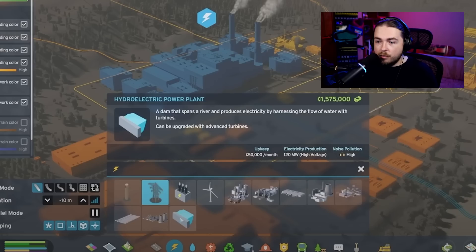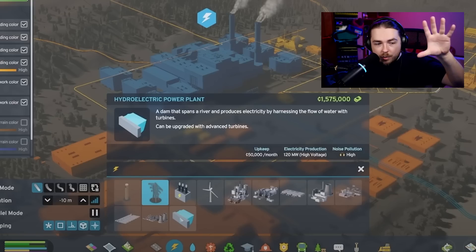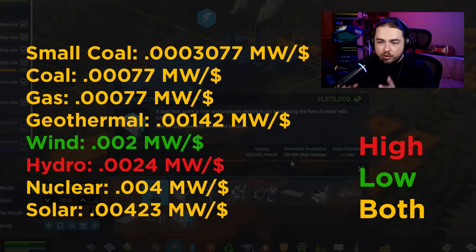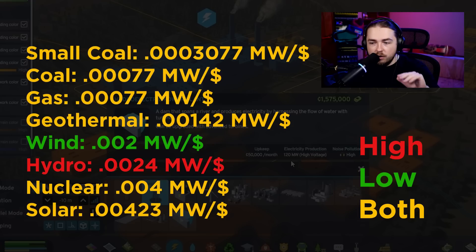I'm going to take the time to do some calculations to determine which power plant is the most cost-effective. I'll color-code them based on whether they have low voltage, high voltage, or both, and put a ratio up on screen showing how much they cost per month based on upkeep versus how much power they produce — so you know which ones are most cost-effective and what kind of output they allow.